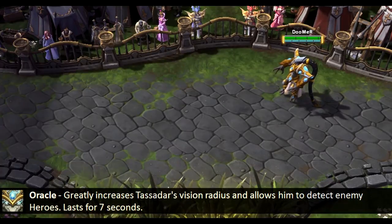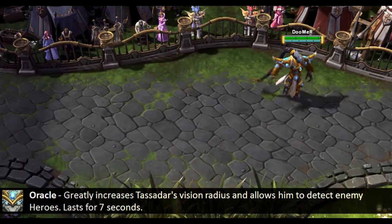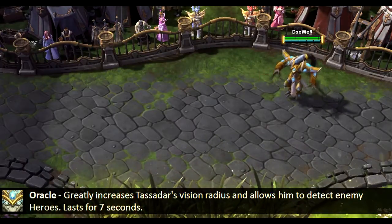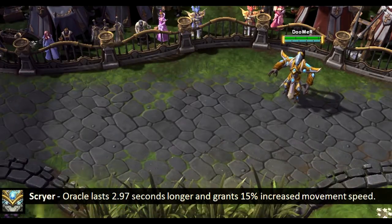Oracle is his trait. It greatly increases Tassadar's vision radius and allows him to detect enemy heroes. This lasts for 7 seconds. There is only one talent if you wish to upgrade his trait: the Scryer talent at level 13, which increases the duration of the vision and increases Tassadar's movement speed.